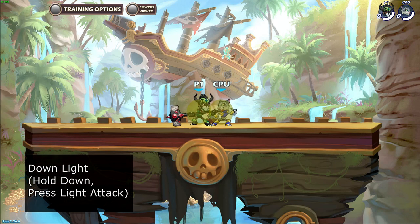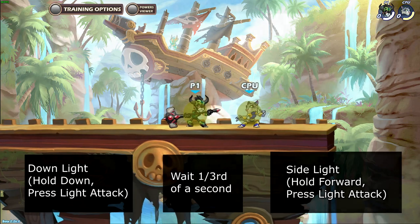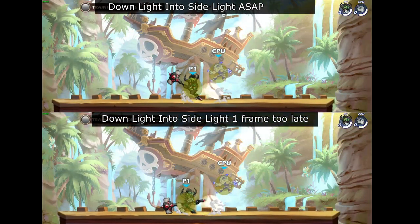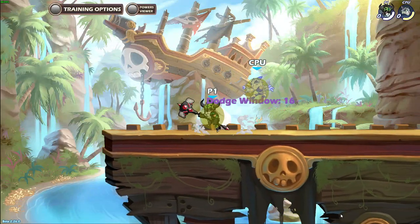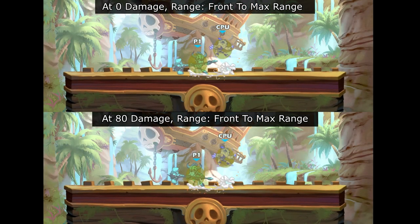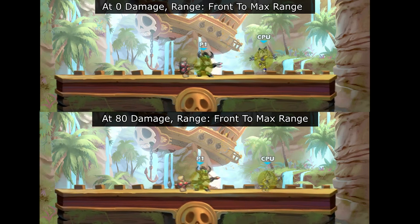To perform this combo, start with down light. Wait 1 third of a second, then side light. This combo is the easiest combo for hammer because you have a quarter of a second to input the side light after down light, so you can actually just hold forward and spam light attack and it will work very easily. This combo works from 0 damage to 80 damage when the enemy is right in front of you, not stacked, and it works all the way to max range.